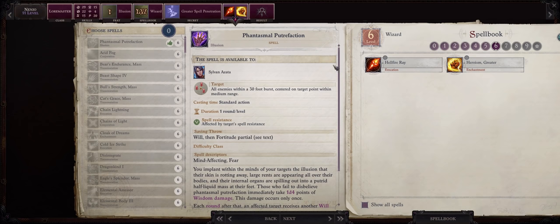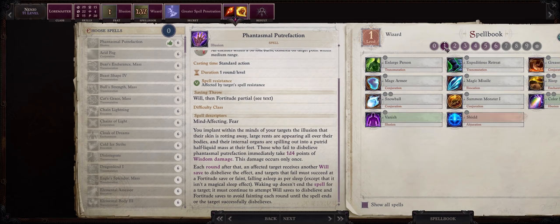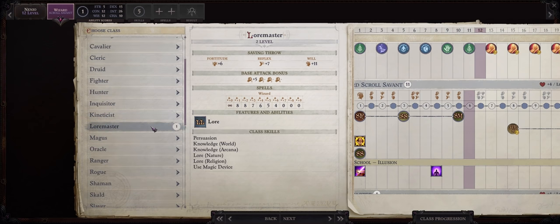At level 6 we also have the unique phantasmal putrefaction spell. My main issue with it is that while it does have a powerful effect of making enemies sleep, this effect only targets enemies after the second round you cast it — in the first round all they take is 1d4 damage to their wisdom score. So frankly I would much rather cast phantasmal killer, pit spells, glitter dust, or grease. From level 11 onwards we'll just keep increasing lore master. Remember that by default the game automatically picks your highest class level — scroll savant — so be sure to pick lore master instead.